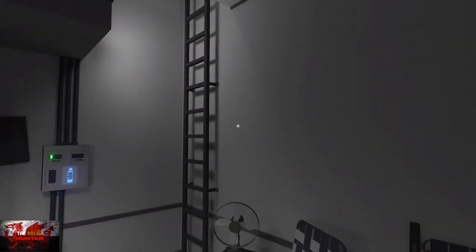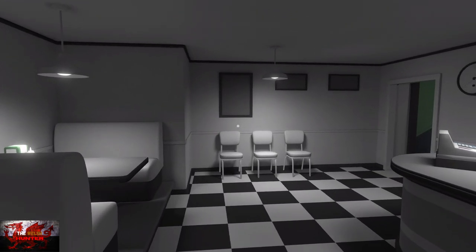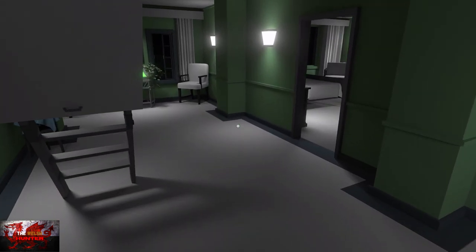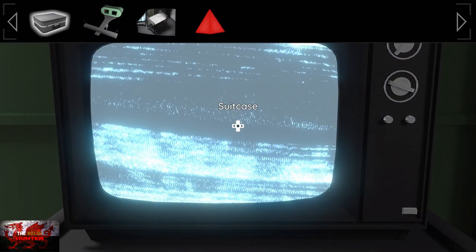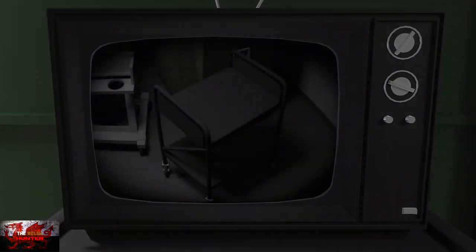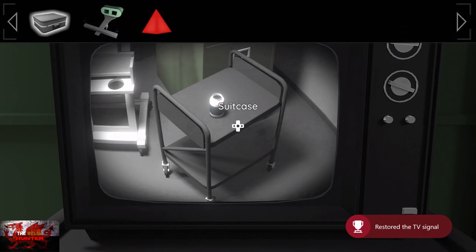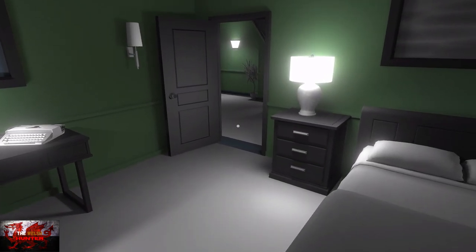Take out the red prism and head back upstairs. We're going back into the bedroom. Get out the image, put it with the TV — that will unlock the signal achievement. Then, if we turn the dial on the right-hand side, the top one, this little bottle will appear. Make sure to do that.